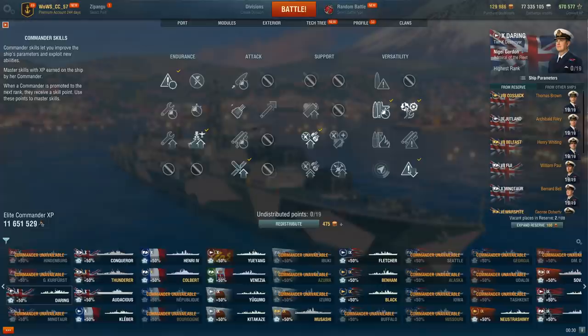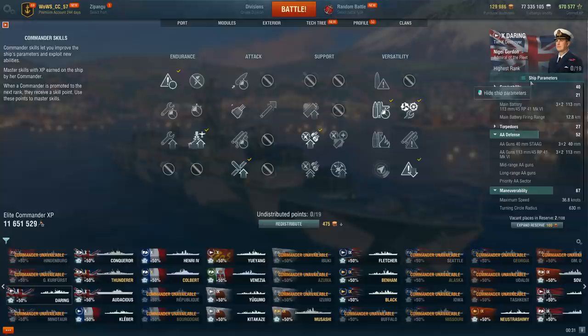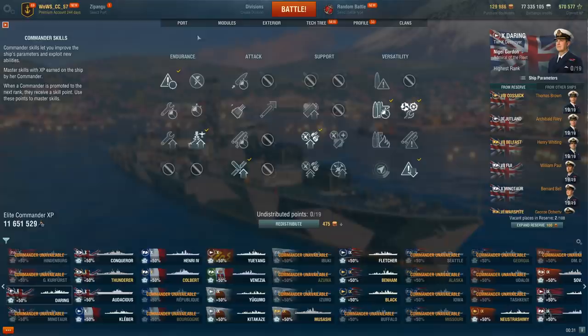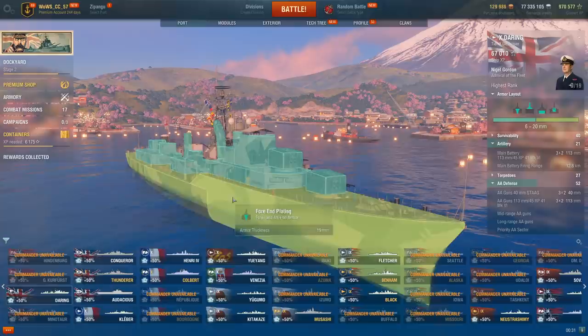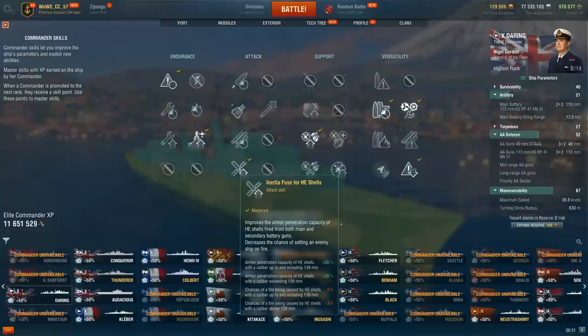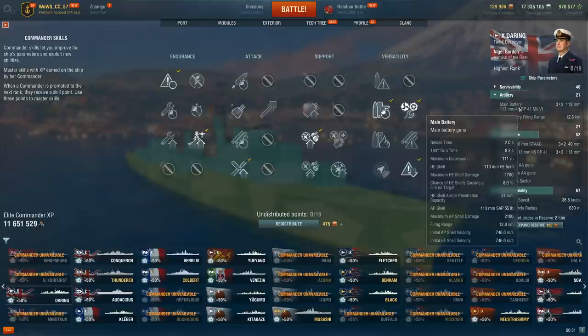Last: Survivability Expert and Concealment Expert — ideally in that order. After that, the order is kind of up to you. IFHE: note that IFHE is extremely useful on the Daring because unlike the Lightning, it has 113mm guns, and 113 divided by 6 means you can't pen other DDs — your HE shatters on them. This is fine against the average DD that angles in, but for example a Shimakaze that just sails directly away and uses back guns will straight-up out-trade you. So IFHE as a 14-point perk after those first 10 points is a pretty solid investment.